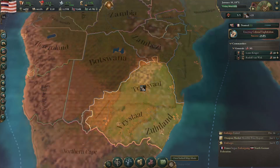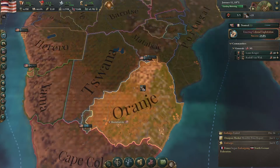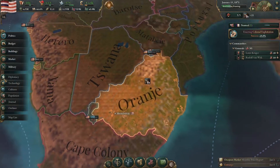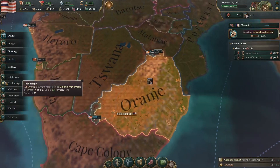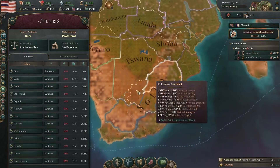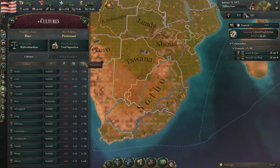We have 2 and a quarter million people. It's really hard. We have had some immigration so far. If I go to cultures — yeah, definitely a Boer nation here. We swap by population. They're here, but we did have over 100,000 aboriginals coming from Australia, which is nice.